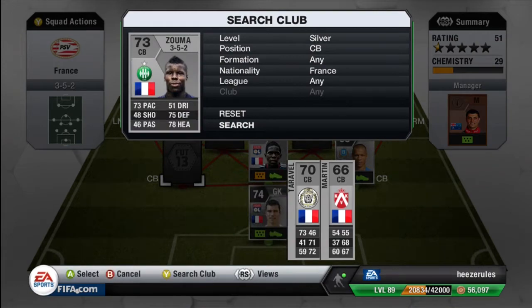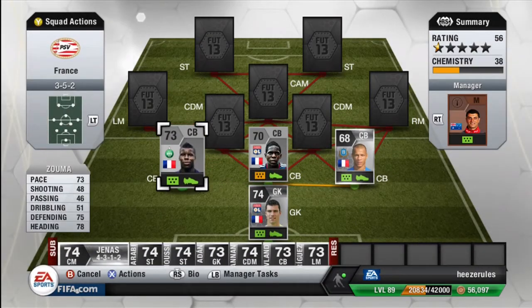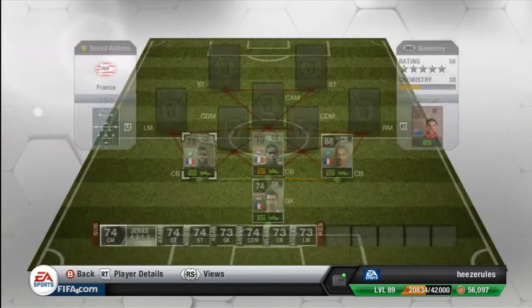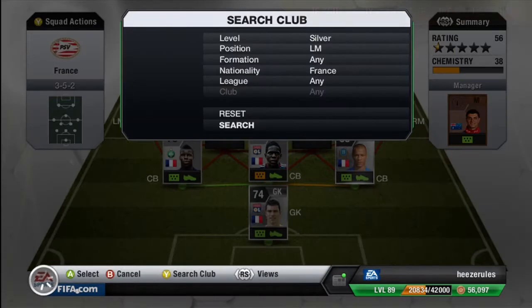The final center back of this team is Zuma, and he's probably the best center back because he's an all-round animal. He stops so many players and he's really great at marking too. 73 pace, 75 defending and 78 heading. He plays for St. DeChan in the league and cost me 6.7k, so he is a little bit expensive, but he is worth the coins. I really recommend buying him.